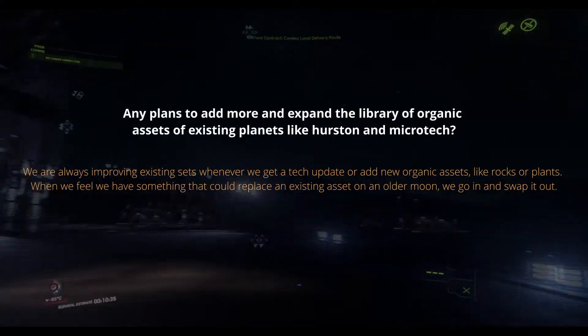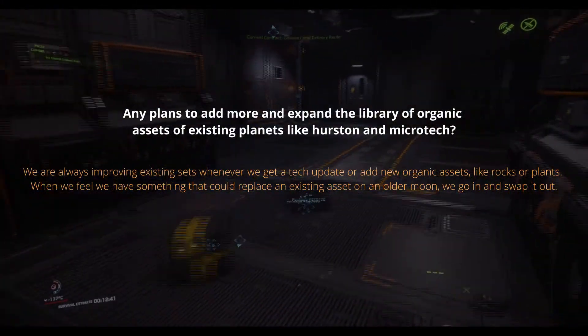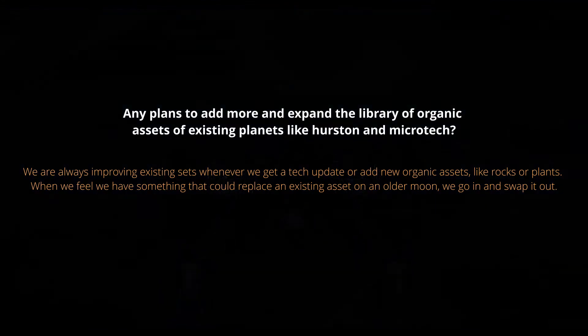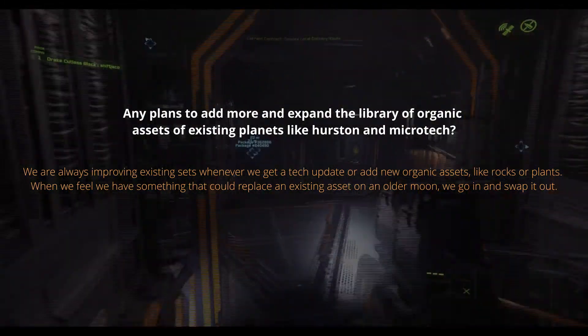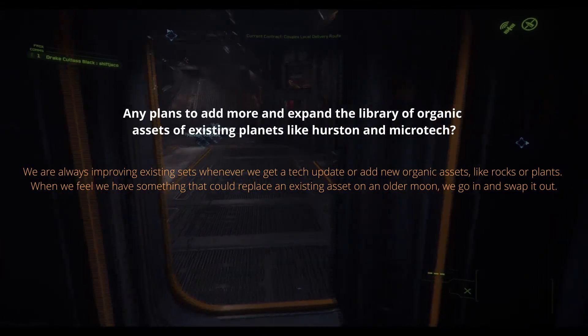Any plans to add more and expand the library of organic assets of existing planets like Hurston and Microtech? We are always improving existing sets whenever we get a tech update or add new organic assets like rocks or plants. When we feel we have something that could replace existing assets on an older moon, we go in and swap it out.